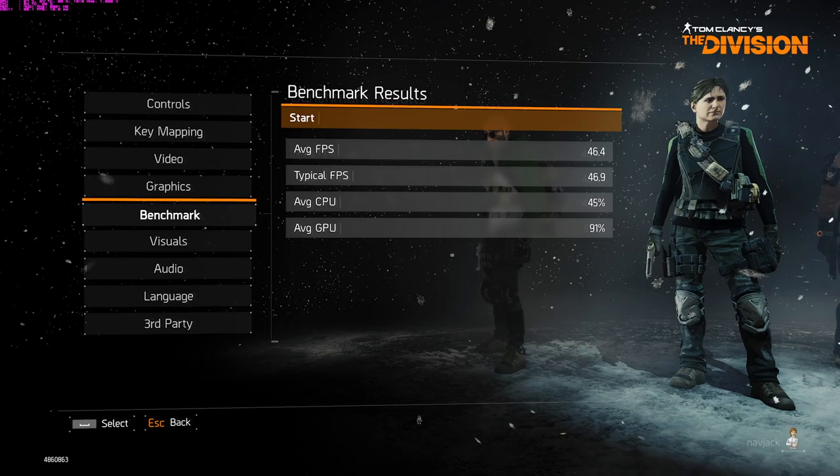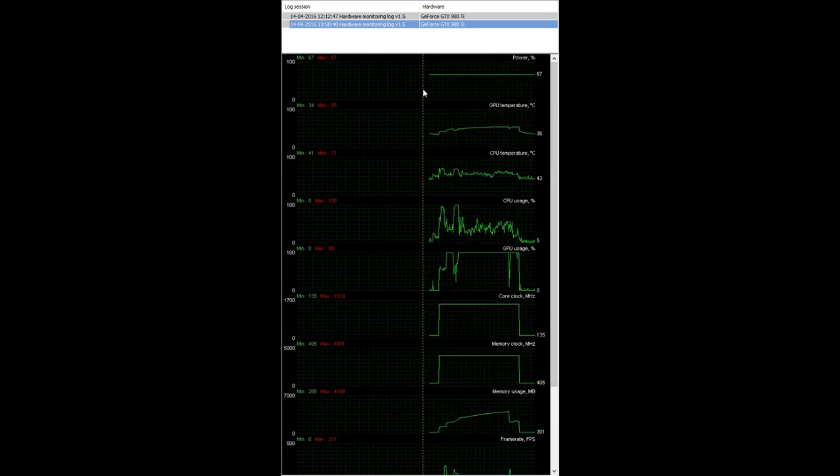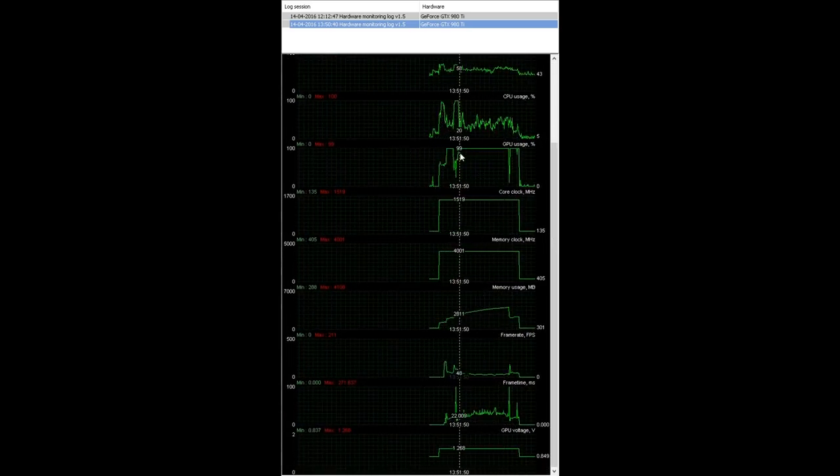Same as with the 1080p benchmarks, I ran the third 4K run with MSI Afterburner in the background. Here's the monitoring history for the 4K benchmark. My GPU cools really well — it doesn't really get over 55 degrees, just a little blip. GPU usage pinged consistently. Memory usage gets pretty nuts here, going over 4,000 megabytes. You can see the frame rate and frame times are not spiking anywhere — it's pretty consistent and smooth. That backs up my claim that if you're playing on a native 4K monitor — and last time I checked most of them were 30Hz — you'd be completely fine with one of these Gigabyte 980 Ti Extreme Gaming cards.